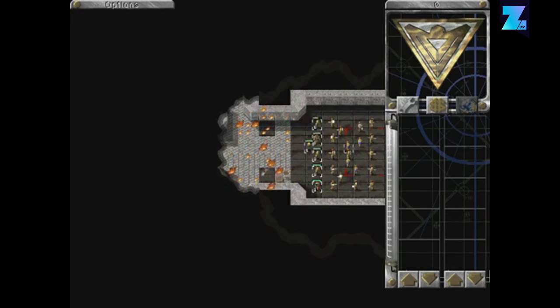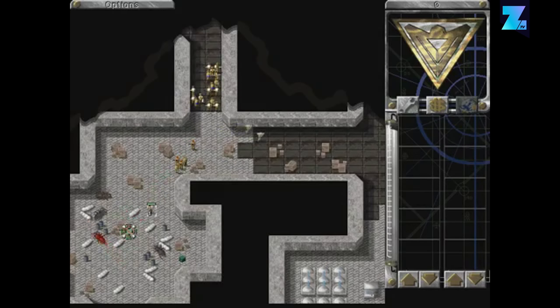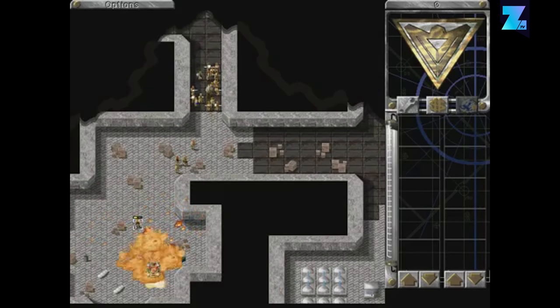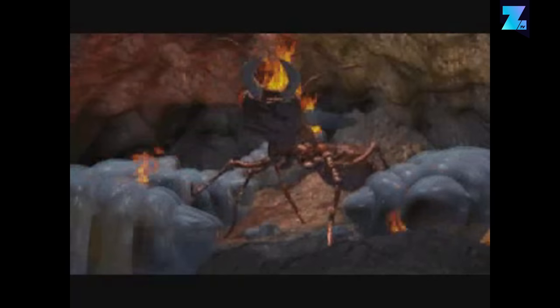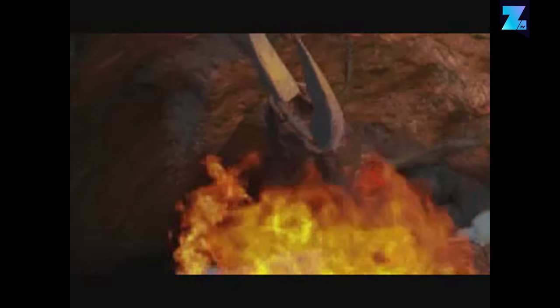The Giant Ants missions are an awesome secret in Command & Conquer Red Alert. The four-mission mini-campaign has the allies take on an army of giant ants. Just like in Starship Troopers, you eventually have to exterminate the giant queen to end the bug war.